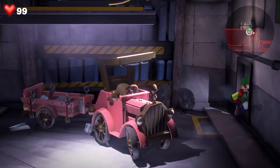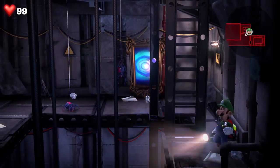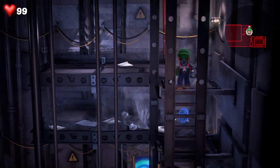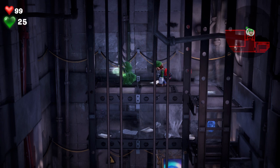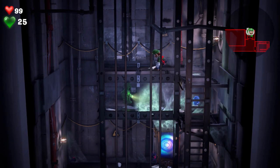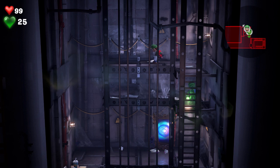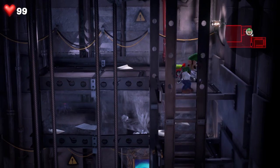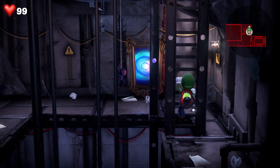Now we're moving on to this next gem, which we can get by climbing up here and then using our friend Gooigi. We summon him and have him fall through the grate here — keep going, fall through. Gooigi falls through and grabs it for us. We switch back to Luigi, summon him back, and there we go — the blue gem of the basement, out of the way.